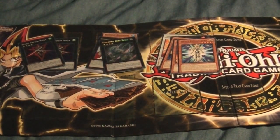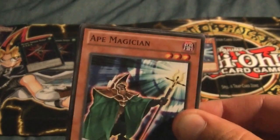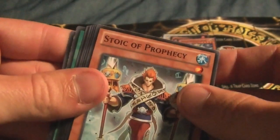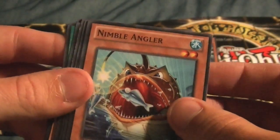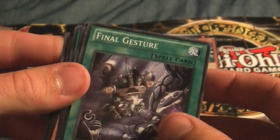That was a good start to the video into the Cosmo Blazers — I actually pronounced it correctly that time. Now into the Abyss Rising packs. First pack: Ape Magician, Different Dimension, Deep Sea Trench, Stoic of Prophecy, Medulce Ticket, Advanced for All The Art, Nimble Angler, Grand Ram, Gravity Blaster, and Final Gesture.